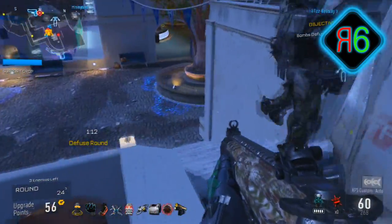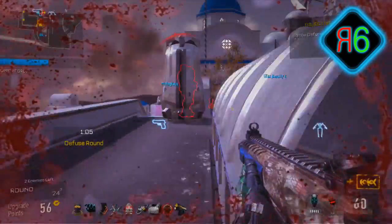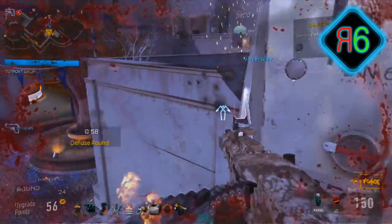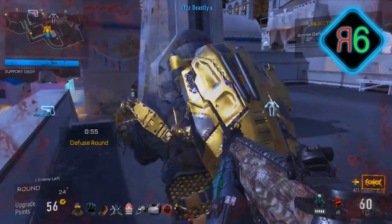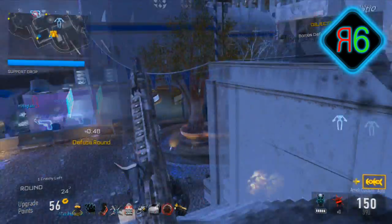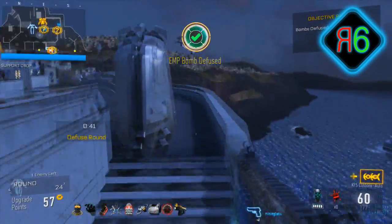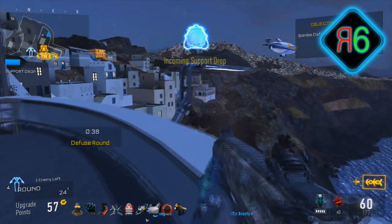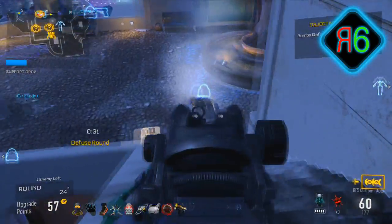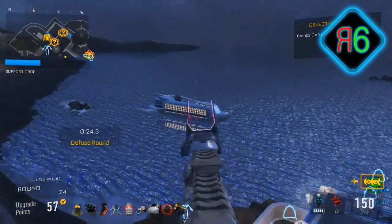Definitely go for quickdraw so you can aim in faster. For perks, the best for perk one is definitely overcharge, because it gives you extended battery life for your exo abilities - those are going to be extremely necessary for this guide. You can also go for low profile or lightweight if you have a spare perk point. For perk two, I would go for things like gung-ho or fast hands. Fast hands means you can reload faster, and gung-ho means you've got your weapon pointed straight ahead so you're more ready for a fight. The bare minimums you need are overcharge and then gung-ho or fast hands for perk two.